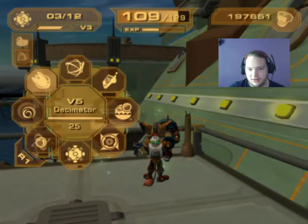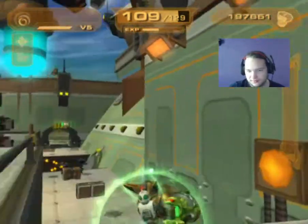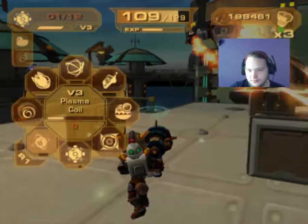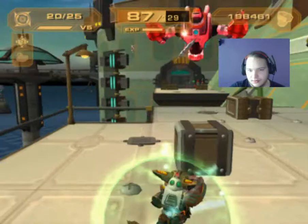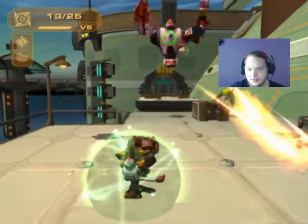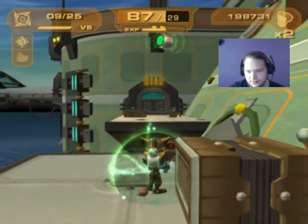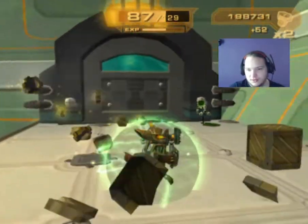There you go, that's what I wanted to do. We do keep missing — maybe going a bit closer might help. We don't have any more ammo, so we'll just use our multi-disk gun. There we go — now use the Hacker.